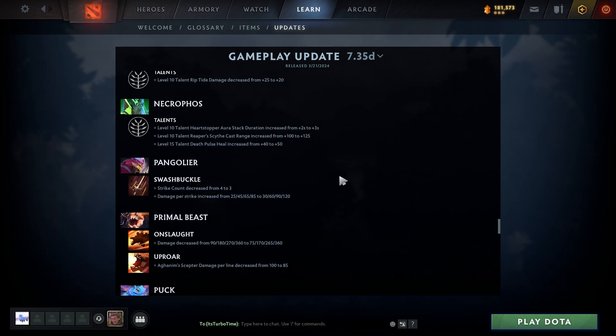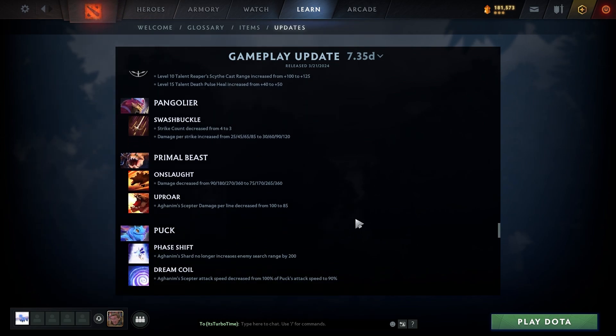Necrophos: Level 10 talent Heart Stopper aura stack duration increased from 2 to 3; level 10 talent Reaper's Scythe cast range increased from 100 to 125; level 15 talent Death Pulse heal increased from 40 to 50. Slight overall talent buff for Necrophos. Pangolier: Swashbuckle strike count decreased from 4 to 3, but damage per strike increased.